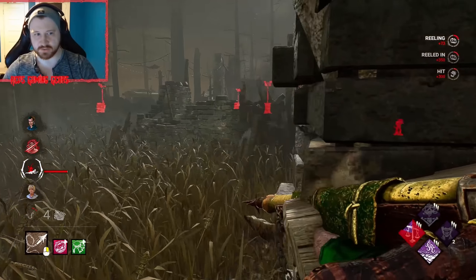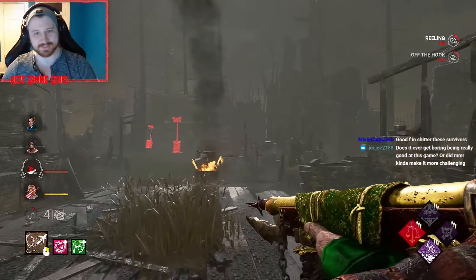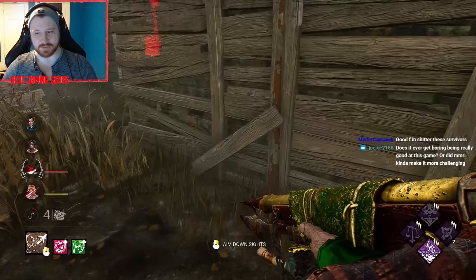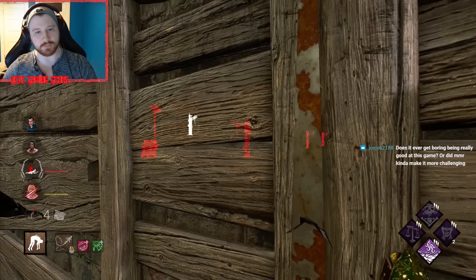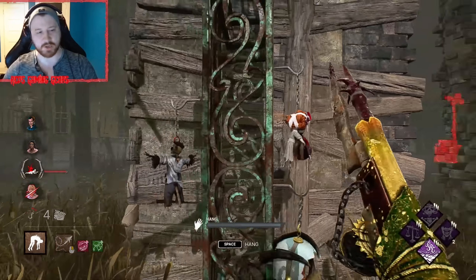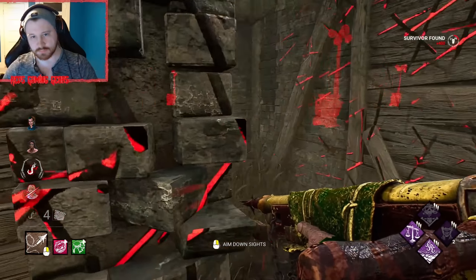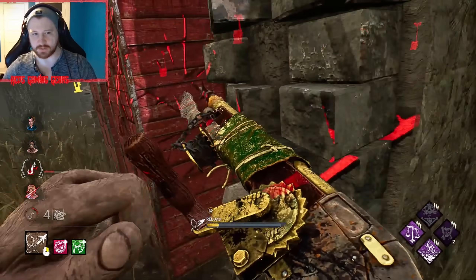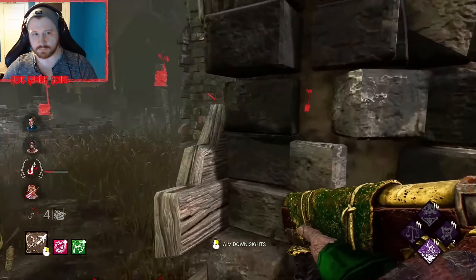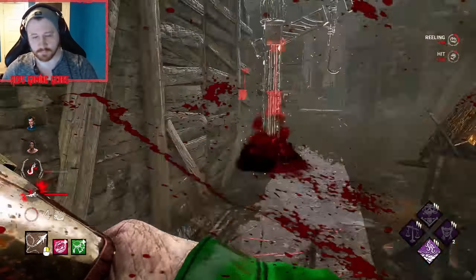Okay, nice — damn. I tagged her too but she got behind the wall. Am I going to eat a DS for this? No, because Make Your Choice time is up, so that's not possible. I'm going to hook up here — I was going to try to do a scourge trick but I can't safely. They didn't beeline there right away. Okay, I think she dead-harded that too.